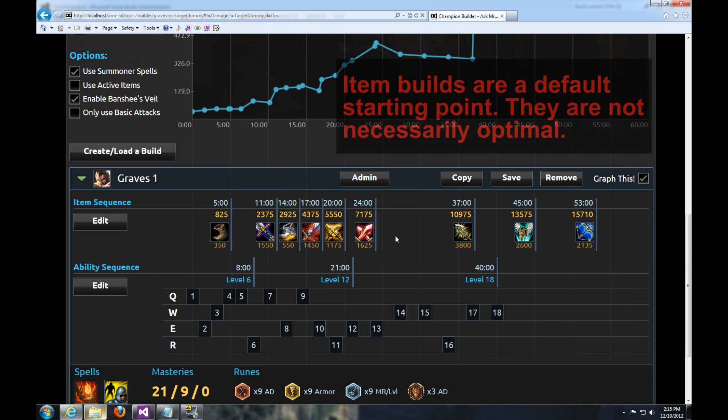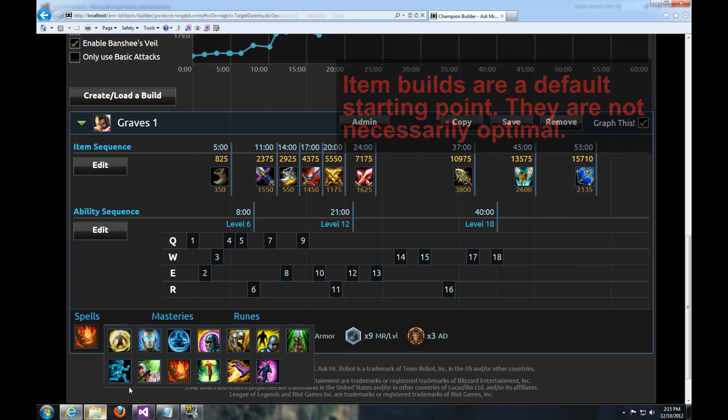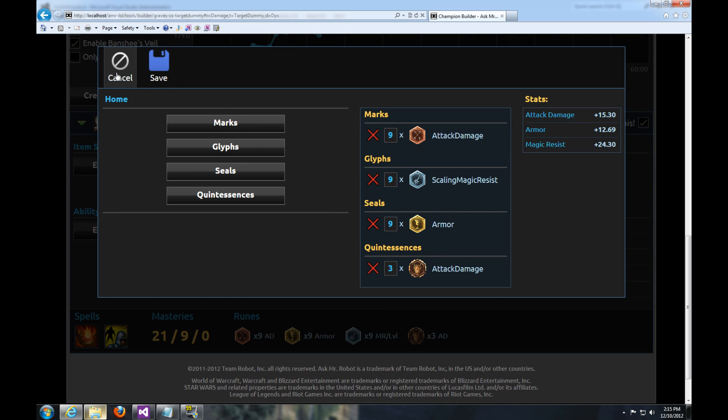Down here you've got the Item Build, the Ability Sequence, Spells, Masteries, and Runes — and you can edit all of these. It's pretty basic stuff. Those interfaces are nice and easy.